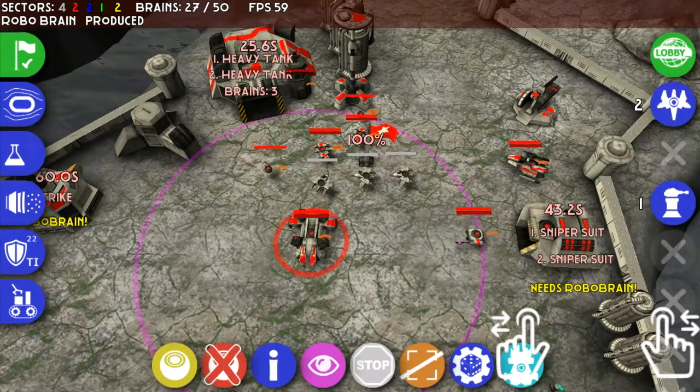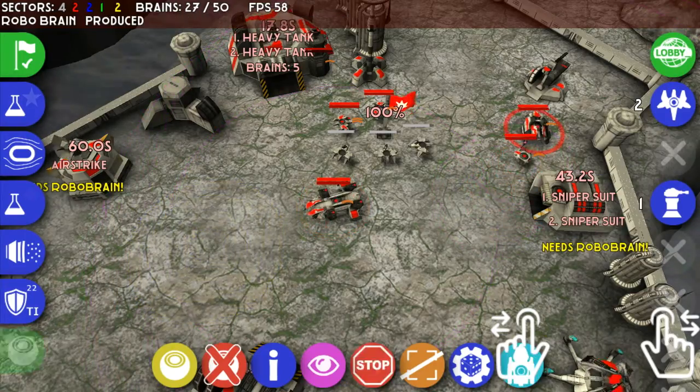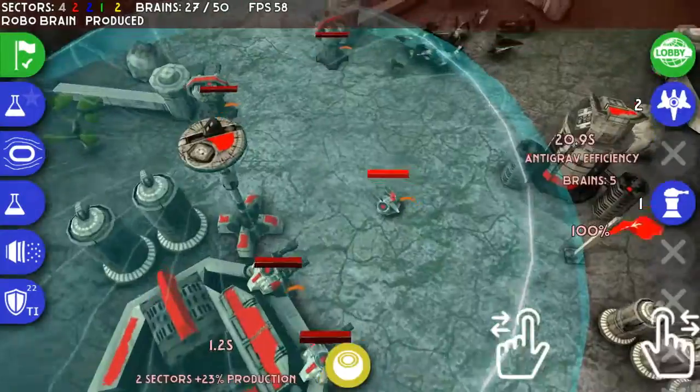You can also select your heavy tank and press stop — that will stop it from going anywhere on the map or following a unit. And if you use the rally point option on the heavy tank, it will turn to face that direction as well, as you've just seen.